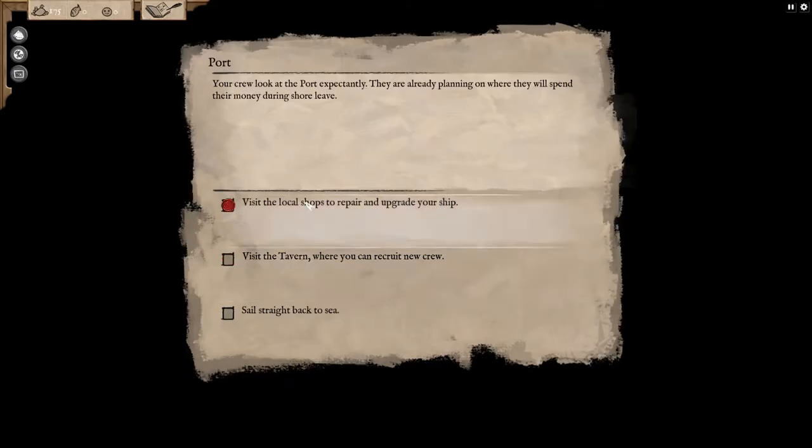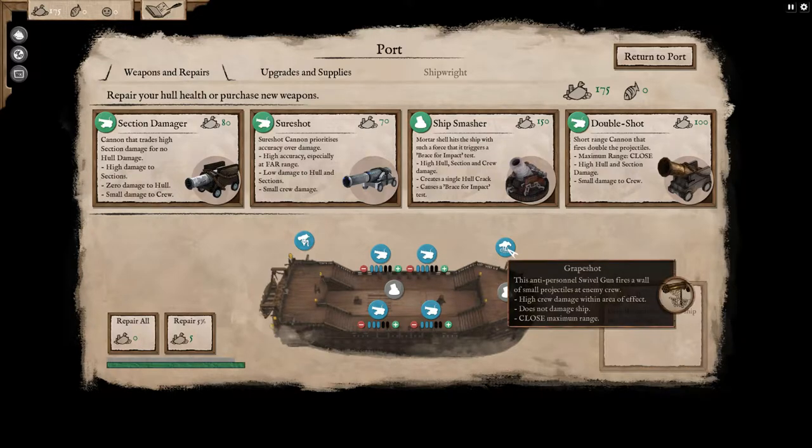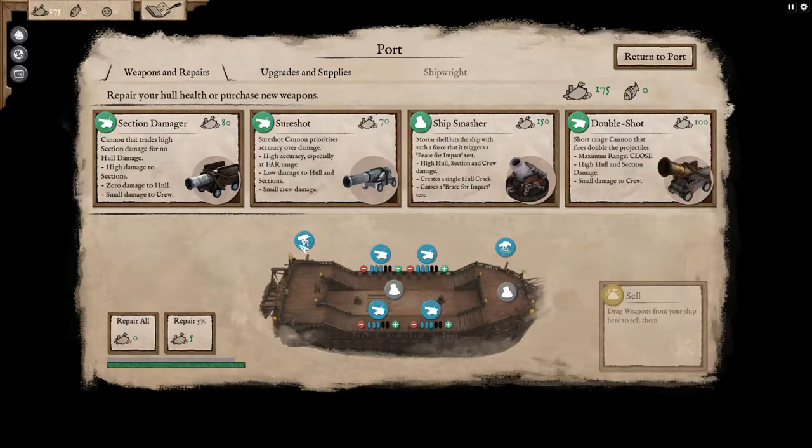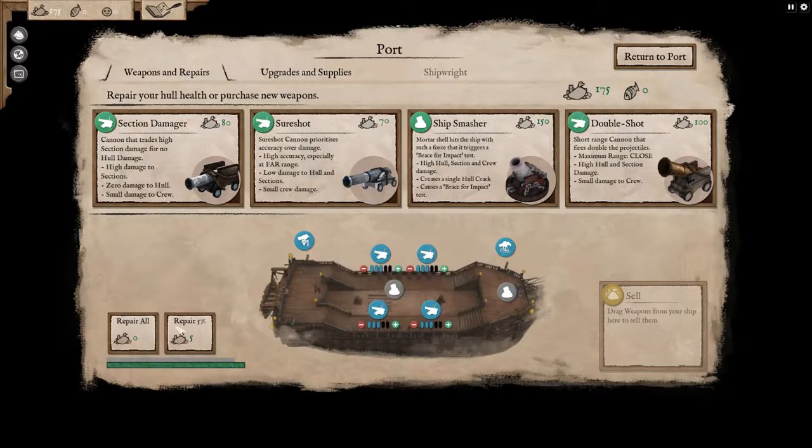Next up we're going to the port. Here we can visit shops to repair and upgrade, visit the tavern to recruit new crew, or sail back to sea. Let's start with upgrades. We've got cannons on two sides of our ship — a grape shot gun for anti-personnel and a chain gun for tearing out sails. We don't need repairs; our hull is completely full.